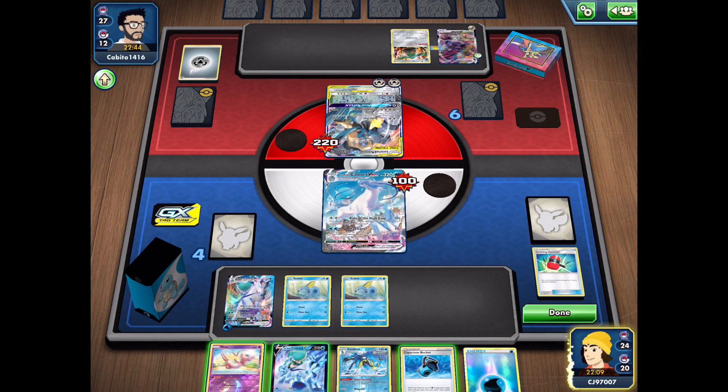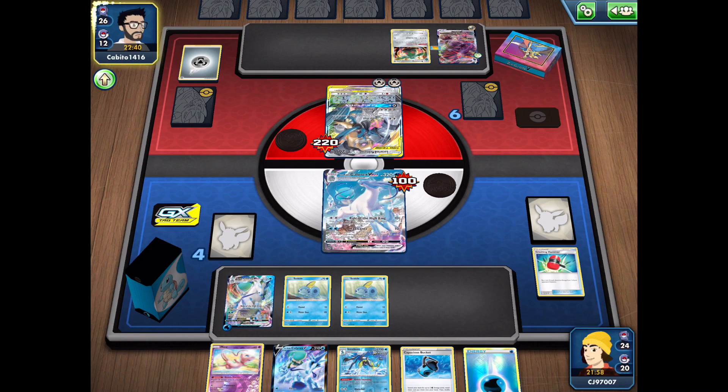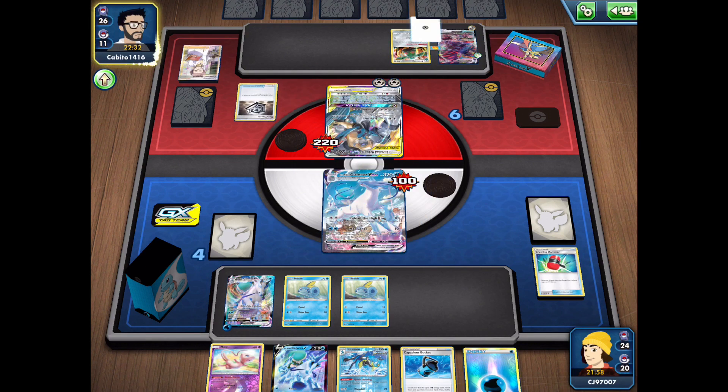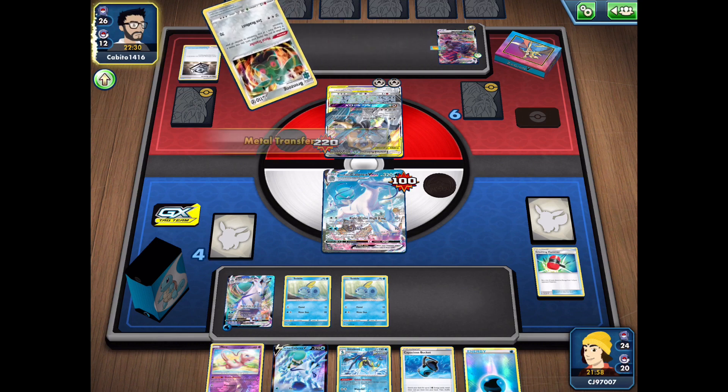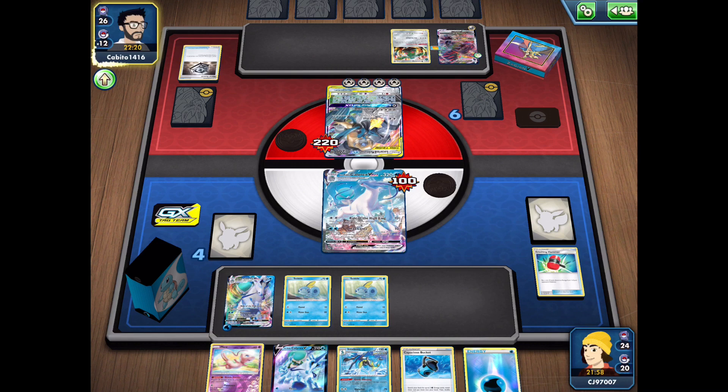Mew's not going to be all that useful. I'll hold onto the Capacious Bucket just in case my opponent uses a Marnie or something. There's not really anything else we can do, so I'll pass — don't really want to put down the other Ice Rider V in case my opponent goes for a Boss's Orders play on that. My opponent gets another Metal Saucer, moves energy to the active, and has the attachment from hand — that's going to give them a knockout with Lucario and Melmetal.